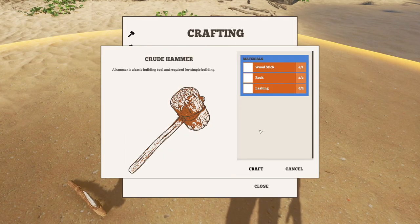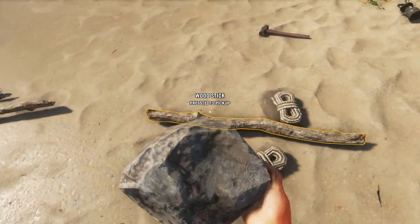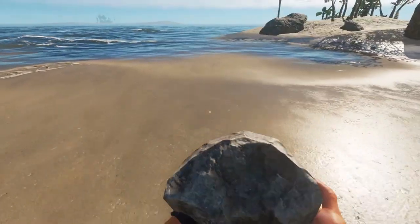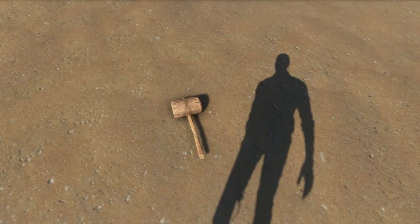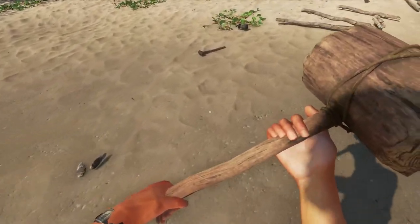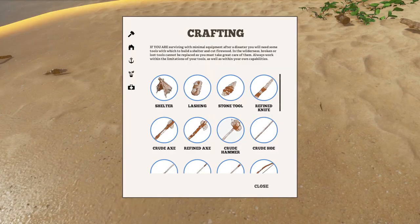The next item is the crude hammer. One stick, two rocks, two leashing. This is also called refined hammer now, but it's just the old model, we all know it, we all saw it. Let's craft this - crude hammer, oh he looks big. And he's out of wood - why do I need a rock if he's out of wood? I mean if they make it wood and not stone, then I'm with it.